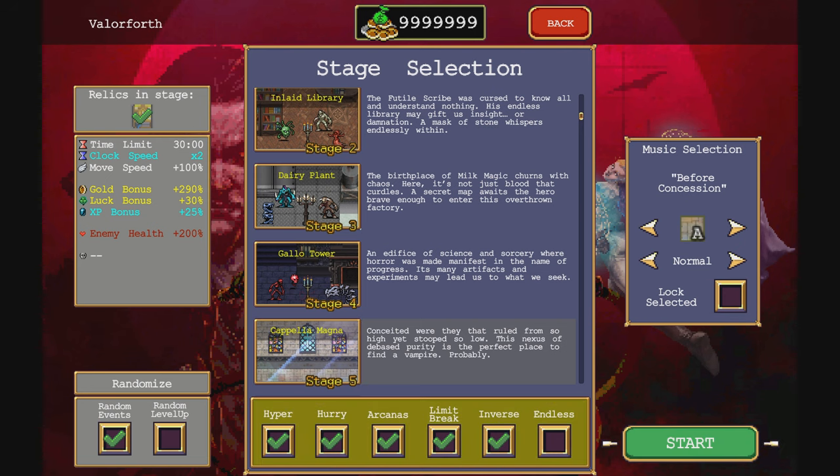Rose is going over to Capella Magna. I really should have checked to make sure that was the stage she was going to first. She even got Gallo Tower last time, so it's Capella Magna.